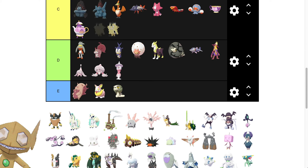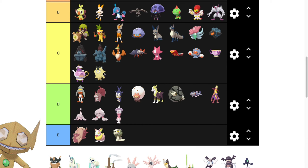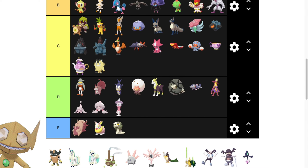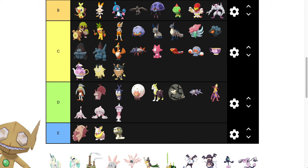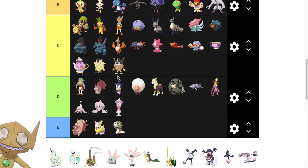Galarian Meowth — we're going to put in C. Again, just kind of a color change that's not too prevalent. And then Perrserker we're going to put in C as well — didn't change too much, but it looks pretty nice.